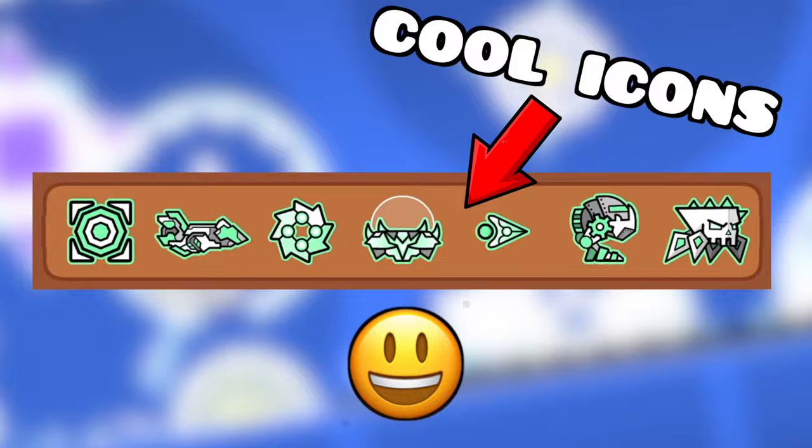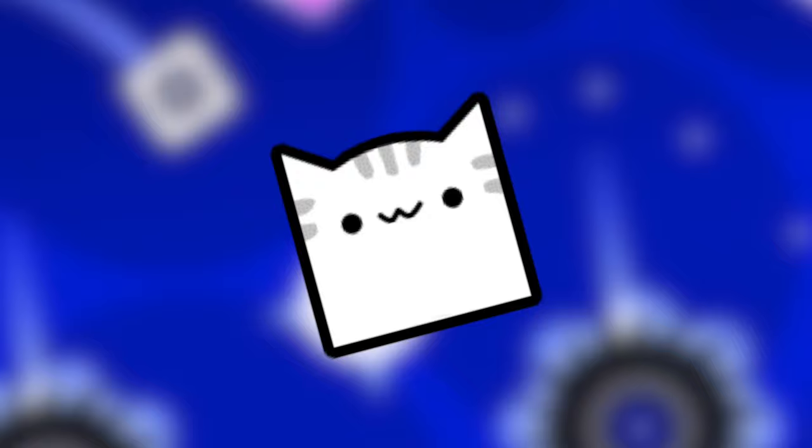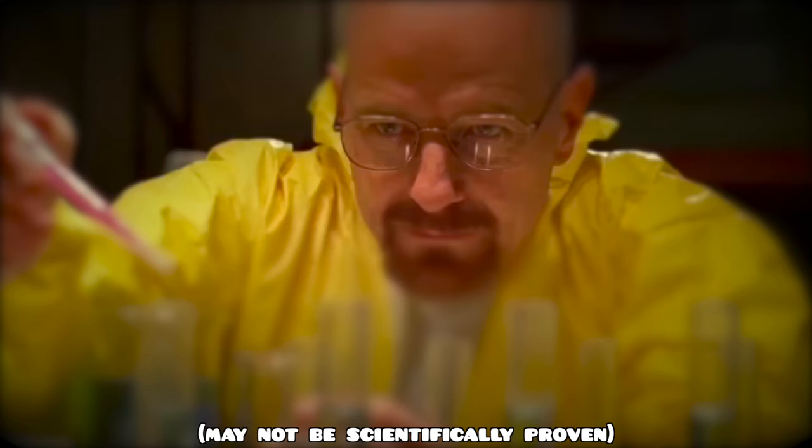Step 1: Icons. You know that cool icon set you have? Well, throw it in the trash. You're using all white default icons now. It's no coincidence that almost every top player has this icon set. So by doing this, you will see a 27.3% increase in your overall skill. Now you're on your way to being a top player. But we're not done yet.